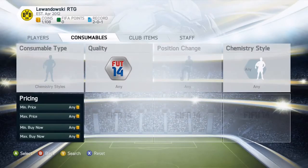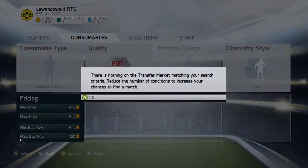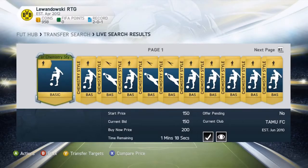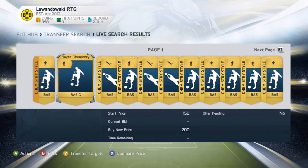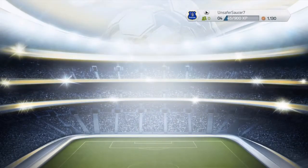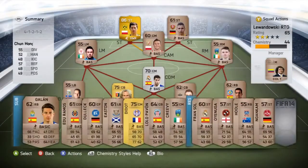We're going to search for a chemistry style because we actually need one before we finish the money tasks — I believe that's the last one. We try to bid on one sneakily to get it for 150 coins, but unfortunately someone goes and buys it for 200 coins. So we just end up buying it for 200 coins — can't bother waiting any longer in case someone outbids me again.